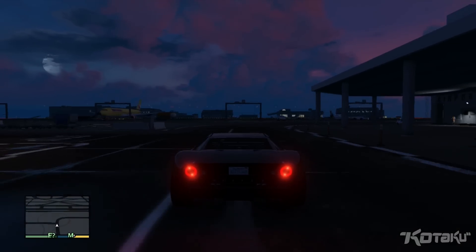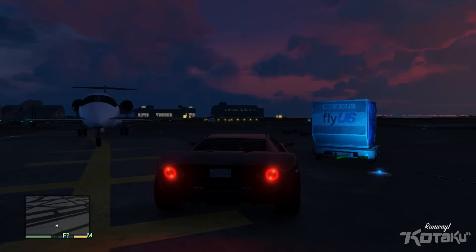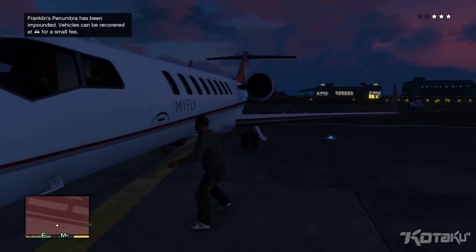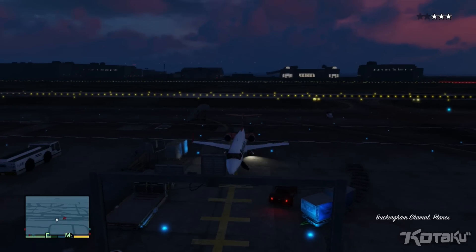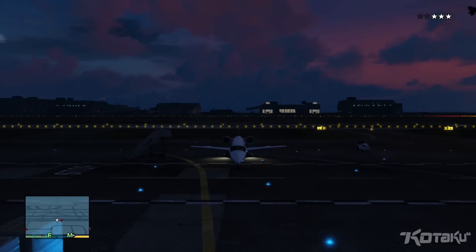Nobody seems to mind until you get about here — you just keep going. So maybe there's a timer, but you can get pretty far, and in this case right to the jet without the alarms going off. But then since it is an airport, they'll show up pretty quickly. It's just this one helicopter that's going to show up, so you should be fine.